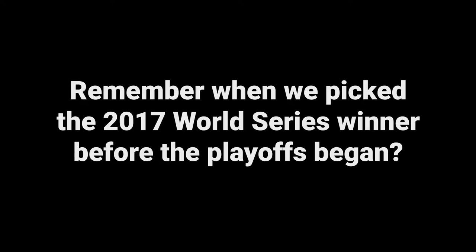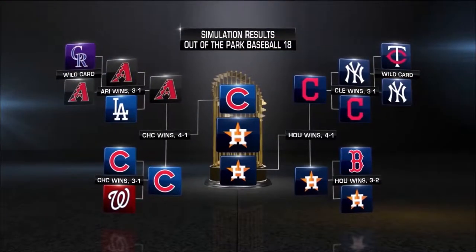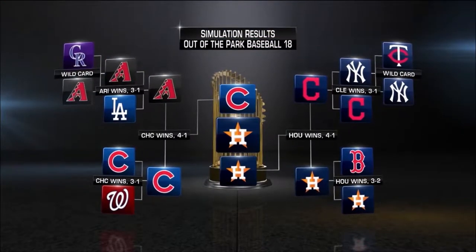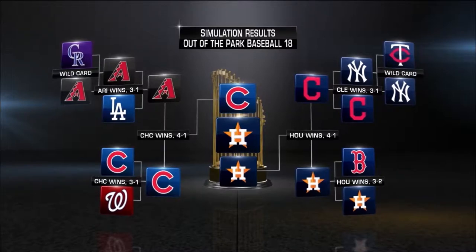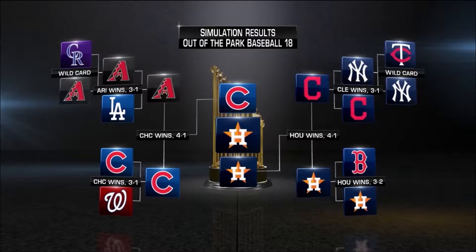Remember when we picked the 2017 World Series winner before the playoffs began? Speaking of predictions, our friends at Out of the Park Baseball 18 simulated the entire postseason. They ran a thousand simulations. Here are the results: they've got the Astros beating the Cubs in the World Series. This was not run through Brian Kenney's computer.